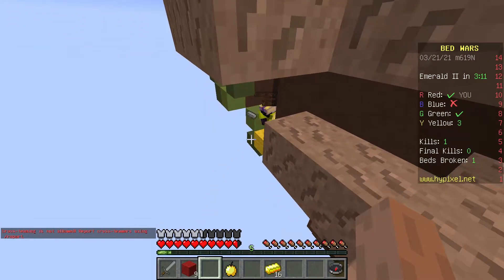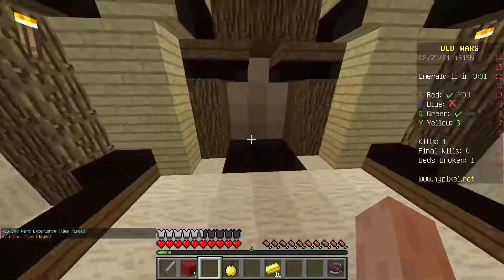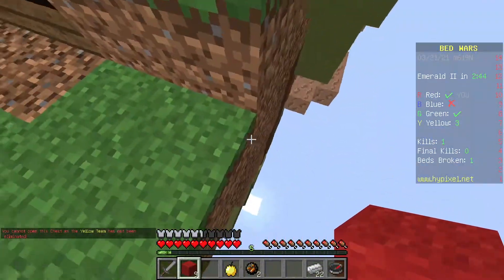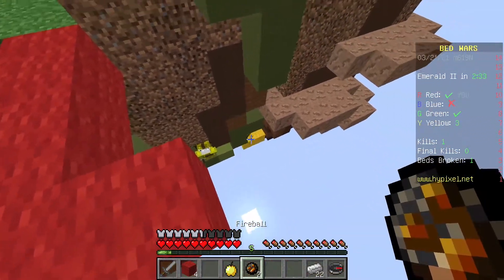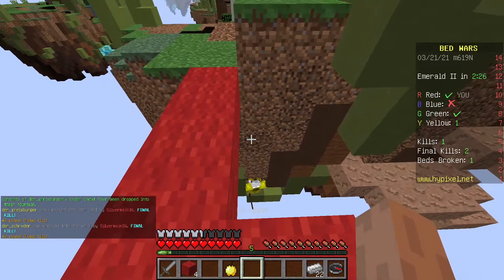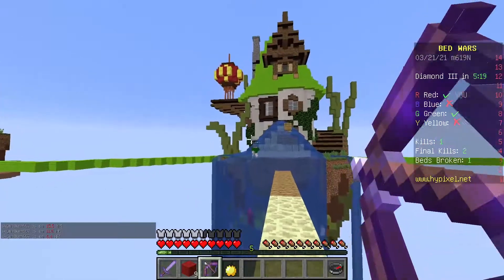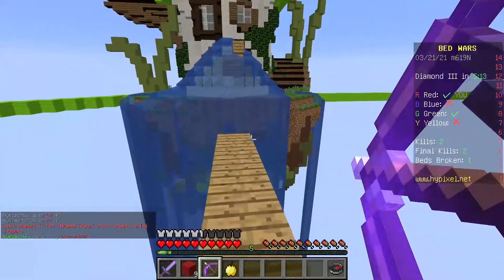They're just chucking all this stuff off - that's funny. That fireball should have worked though - should have just fireboalled them off the edge. No biggie, they can throw their stuff off the edge if they really want, it doesn't matter. Why are they doing this? This is silly. He fell - oh wait, he didn't.